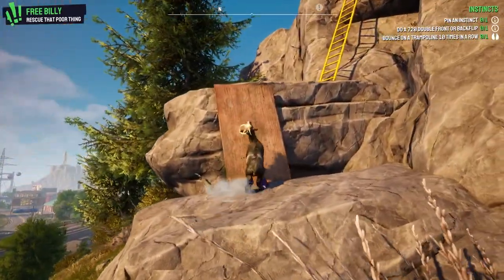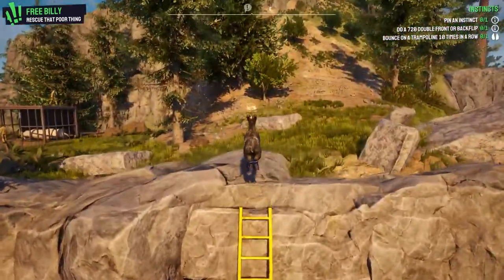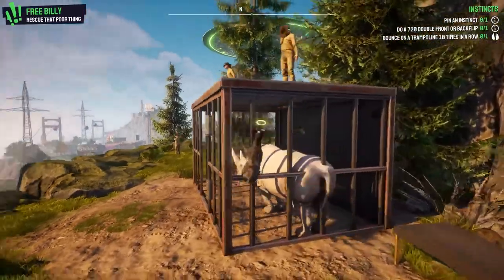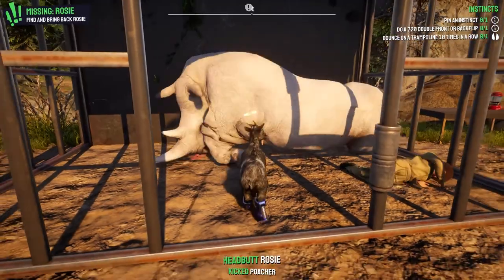Try not to stand on the poo because I think you do slip. You go up the ladders and you can see that the rhino is here, kept captive. You just want to kick that guy — give him a good kick.